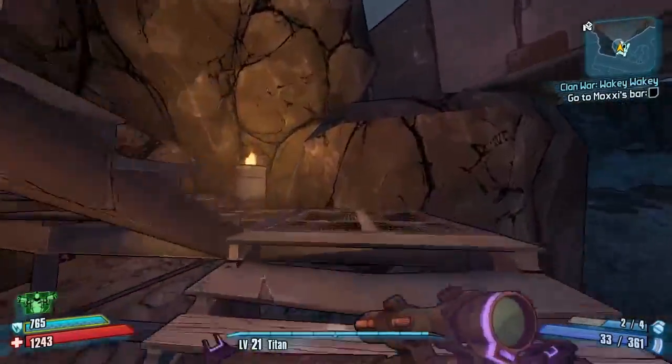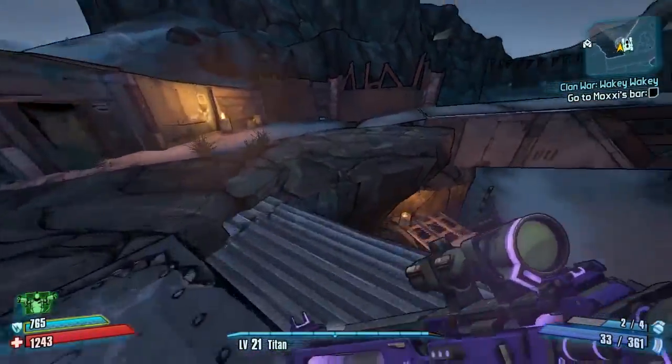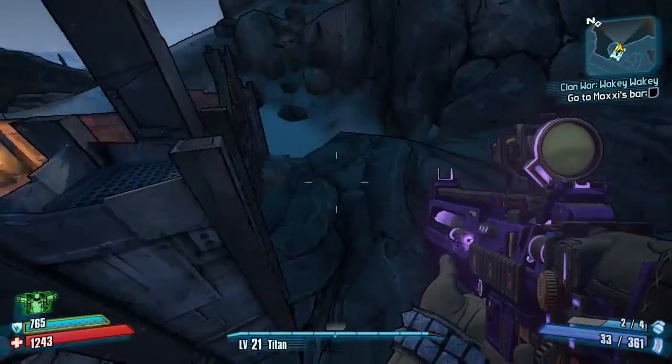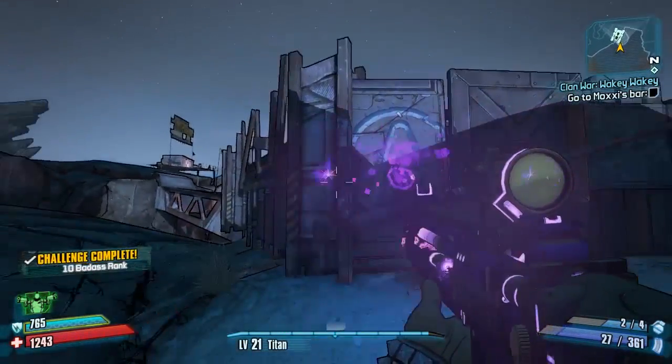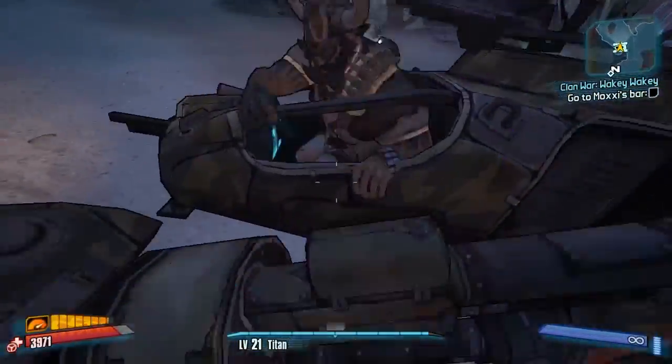Make your way all the way back around and then just under this bridge to the left hand side — climb these stairs. We're going after our final vault symbol. Make your way to the very top, then to the right hand side, cross this big metal bridge area, turn left, jump over the gap, head round the back, and just behind this fence is your final vault symbol. That's all the challenges done.